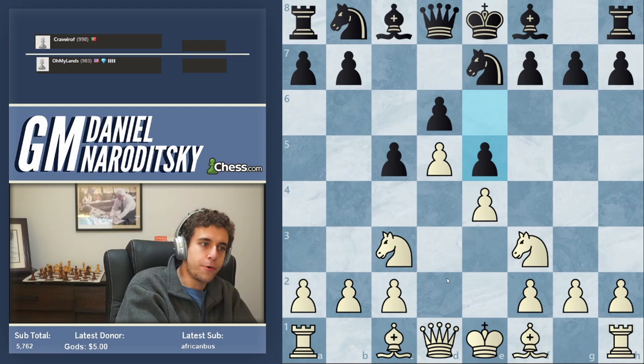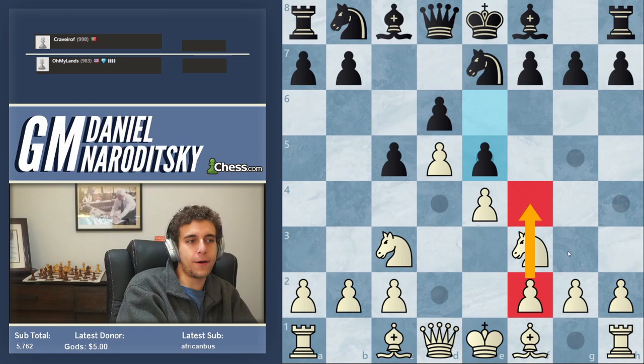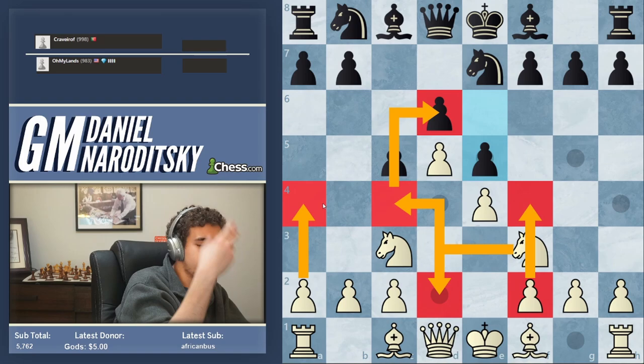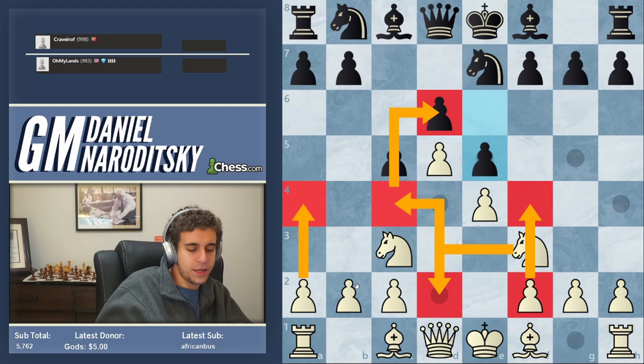You'll see this plan in the Benoni, for example — getting the knight to c4 and then supporting with a4 — and also in the King's Indian with the sides reversed. Once we played dxe6, the game was simply over, completely overwhelming. Once he played h6, the rest is very straightforward. He exacerbated it with queen b6, and after takes, this is horrible. Let's play one more.